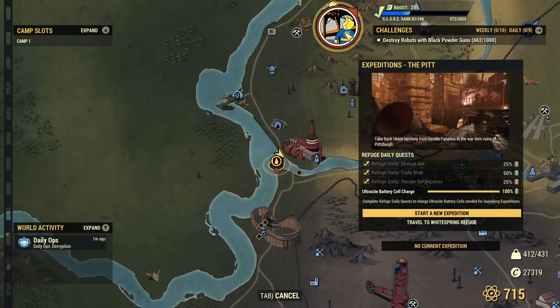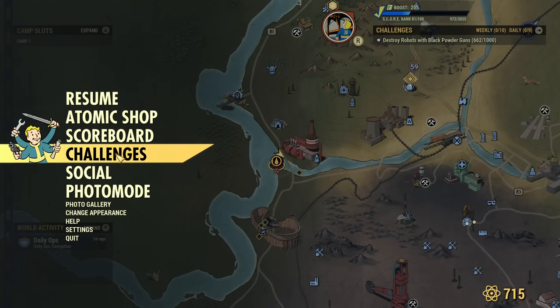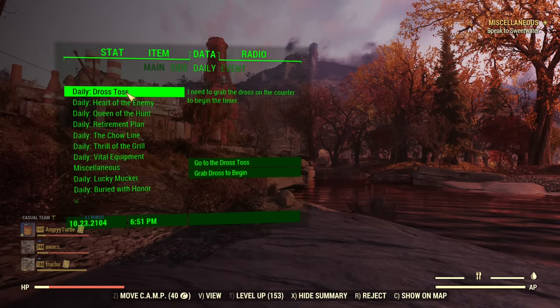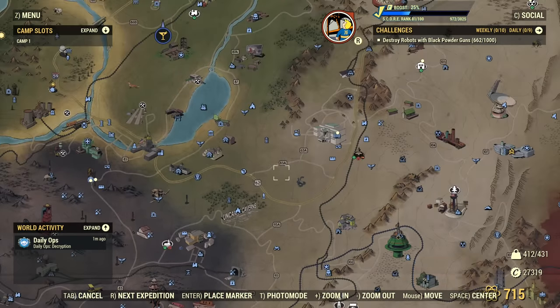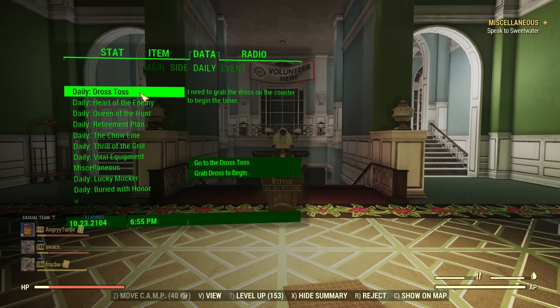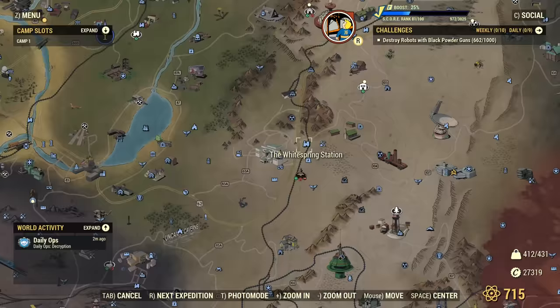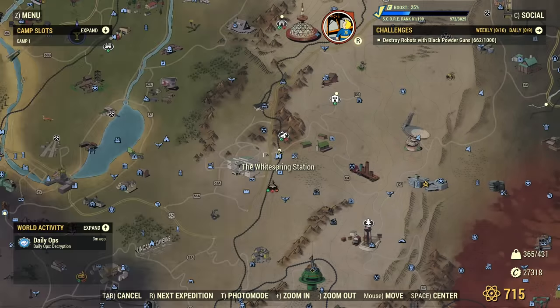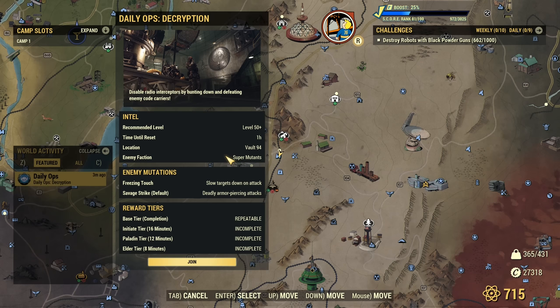First, as you can see I have one Ultrasight battery cell charged and even though the daily challenges reset almost an hour ago, I still don't have dailies to charge another battery. Even if I fast travel inside the Whitespring Refuge, there are still no dailies. If you are thinking this is some kind of a bug, it is not. Daily quests reset at the same time as daily ops reset, and unfortunately this timer is not very accurate — it says time until reset is one hour even though it's under a minute at this moment.